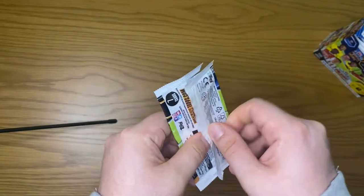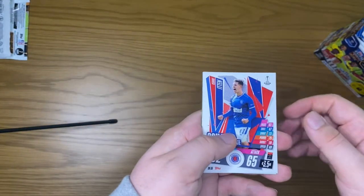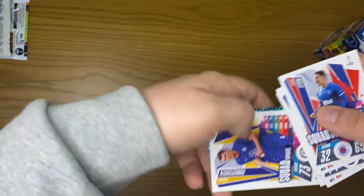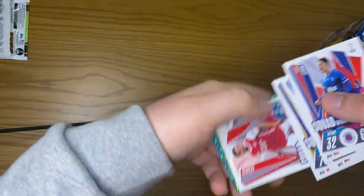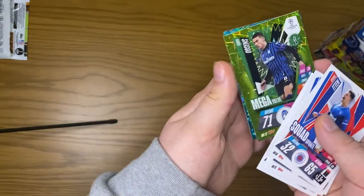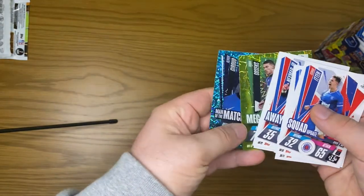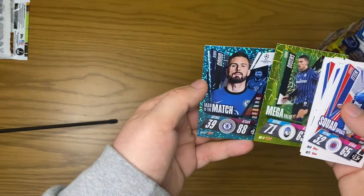Ripping open our first pack now. We get an Itton, a Mark Simovic, a Neymar away kit, a Christensen squad update, a Cedric, a mega value Gosens, and a Man of the Match Jerud. This is my first look at these cards. I quite like the design of the shinies, they are nice.